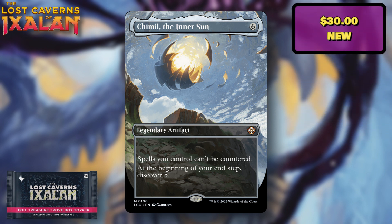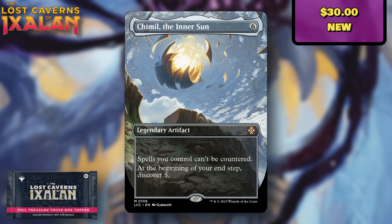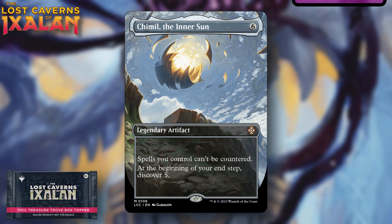Chimil, the Inner Sun — we talked about this card in a video covering the main set. I believe this is actually the only card in the set that's going to be a box topper as well as appearing in the main set. It's pre-selling around $30, which is okay. It's a really good card, but I'm not sure what it'll look like from a value perspective. It's odd that they made one new card as part of the box toppers, but maybe it makes thematic sense. Either way, I wouldn't be disappointed pulling this.